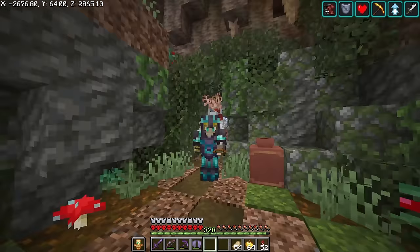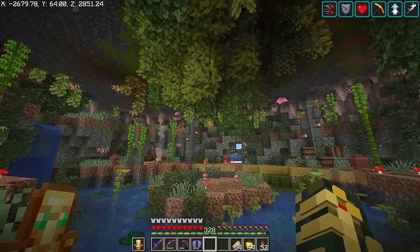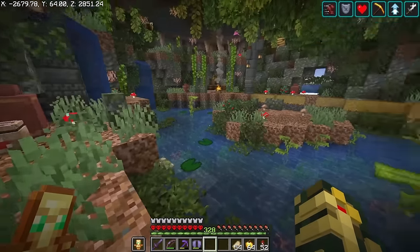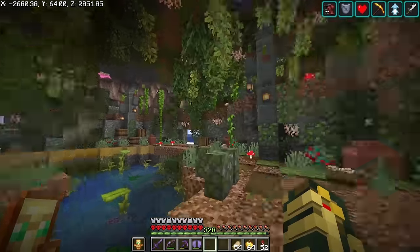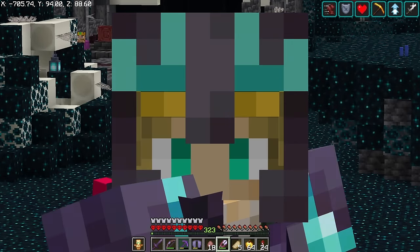We built ourselves a grotto - this one I built for Chronos. I really like the way it turned out. There's room for expansion, a little pond right here, a little bedroom in the back where he can place a bed and all that stuff. That's the grotto! Back at the mob boss - time to get another advancement.